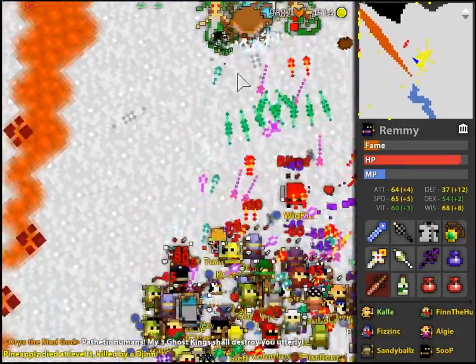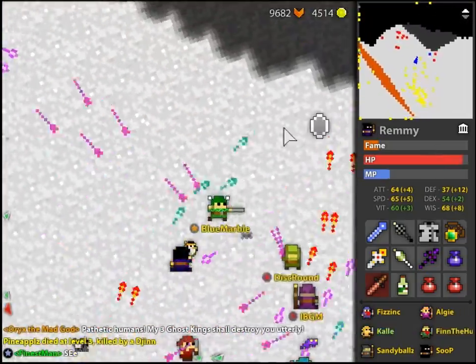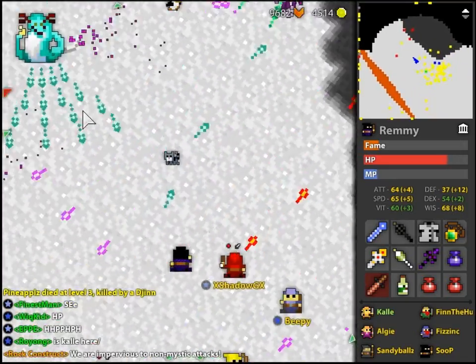Here's the sorcerer in a true godlands train. The sorcerer is fast and has good vitality, and therefore is great at dodging and surviving, but its DPS is only slightly higher than a priestess. However, the Anteceptor slows enemies, making them much easier to hit, and the sorcerer is a good addition to a godlands train.